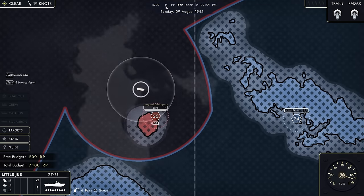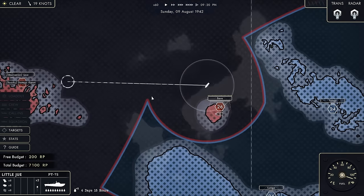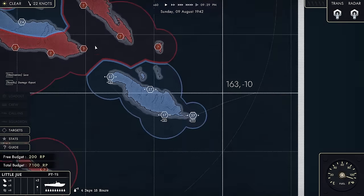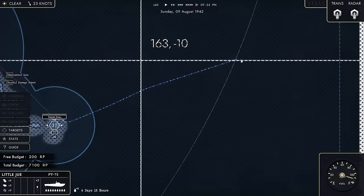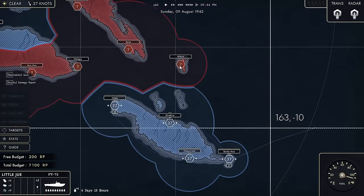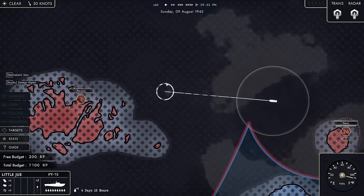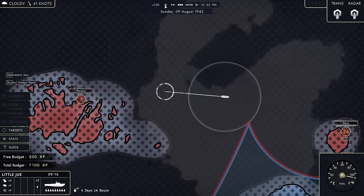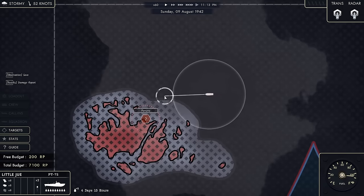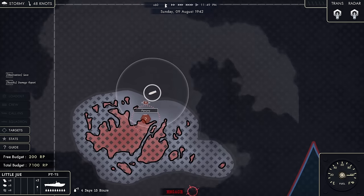We can see this sector now has a plus 10 — that convoy actually made it over there and reinforced the island. That's something you want to try and intercept. There are also allied events: blue lines over here mean our allied ships are coming in, going to Kira Kira or other bases. Sometimes you can have an allied offensive and support it, which means quite a lot of resource points if you survive — allowing you to make your boat better, more dangerous, and take on bigger threats.